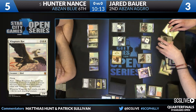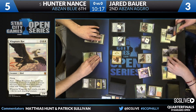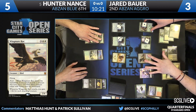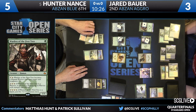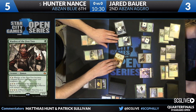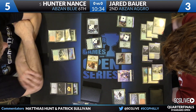Jared plays the board — here's Wingmate Roc, another 3/4. Here's Warden with no cards in Jared's hand; level up Warden immediately, and it's a 3/3. Can he survive? He's at three. Nine power of Trample — Jared's got that covered though, he has 11 points of toughness. It looks like Bauer has the tools to at least block out of this turn.